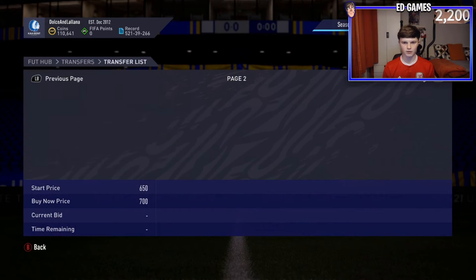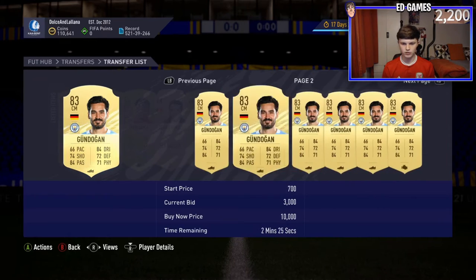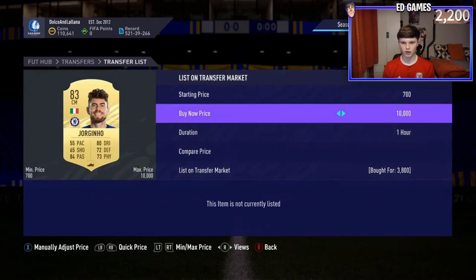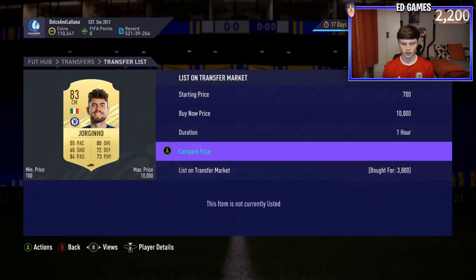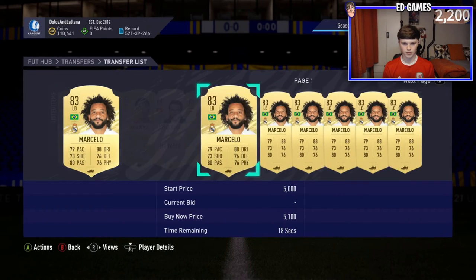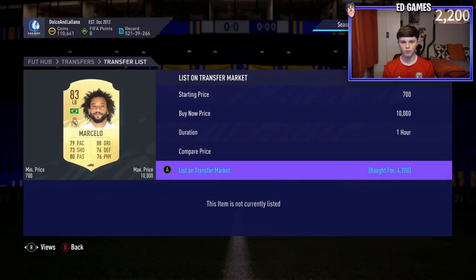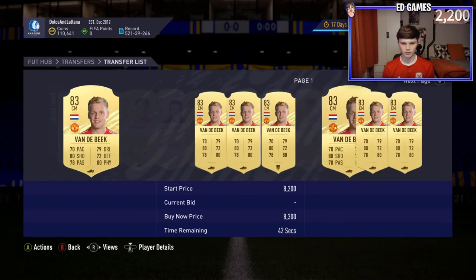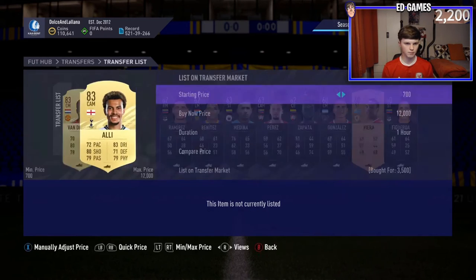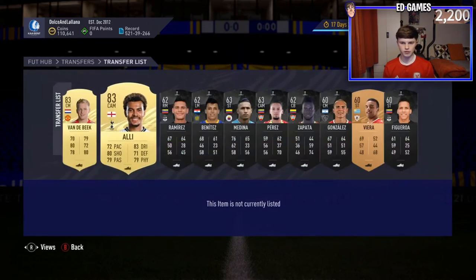Checking the transfer list now - there's some bronze stuff. It looks like he's already shot up to about 5k, so we'll sell these. He's gone up to 5k - nice. Marcelo might be an L; this one was worth 4.2, though we bought it a little cheaper. Donny van de Beek is looking like he's about 5k, so we'll make profit on all of them. I didn't check Dele Alli - bought him for 3.5 and he's up at 5k as well.